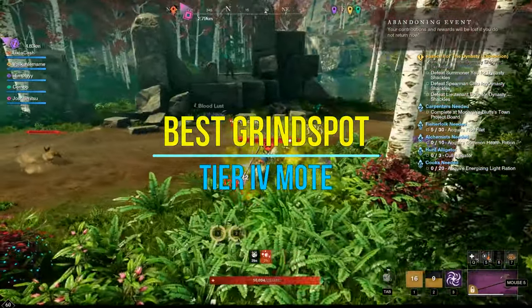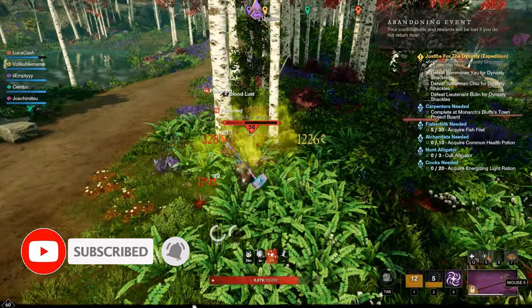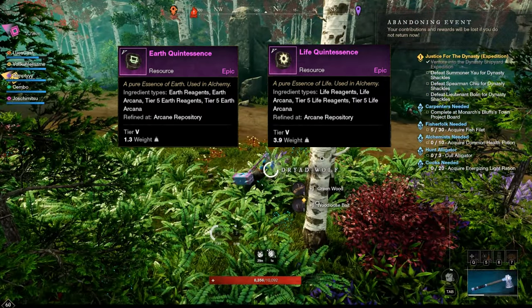Hey guys, Luca here. Today I'll show you the best way to farm two different epic tier 4 essences, which are the Earth Quintessence and the Life Quintessence.